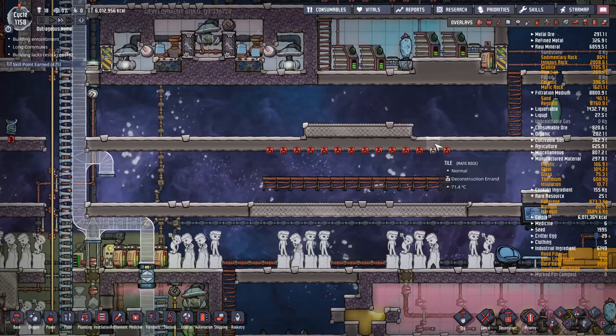Once the backing plates are complete we can get some visco gel in there. I also need power and a few other bits. The drywall is going to take a while - there's an awful lot of building to do. I'll queue this all up and skip forward in time so you don't have to watch my dupes do all this manual building. Let's make sure I nail every single tile - nothing worse than getting these up and running and then realizing all your atmosphere is escaping.